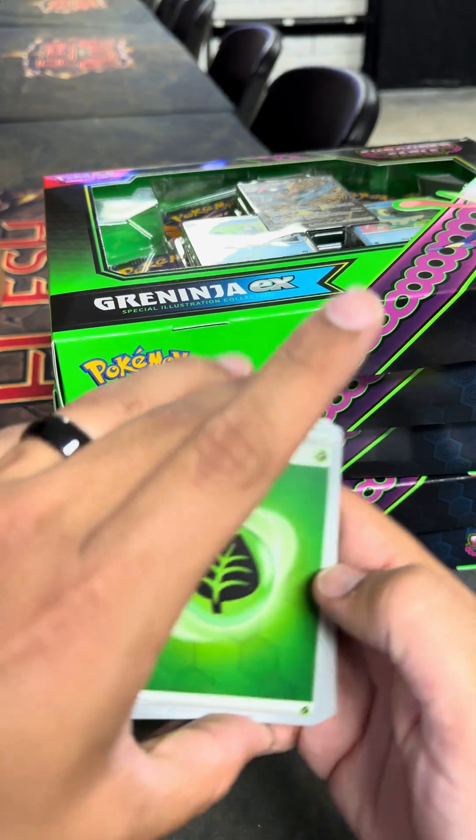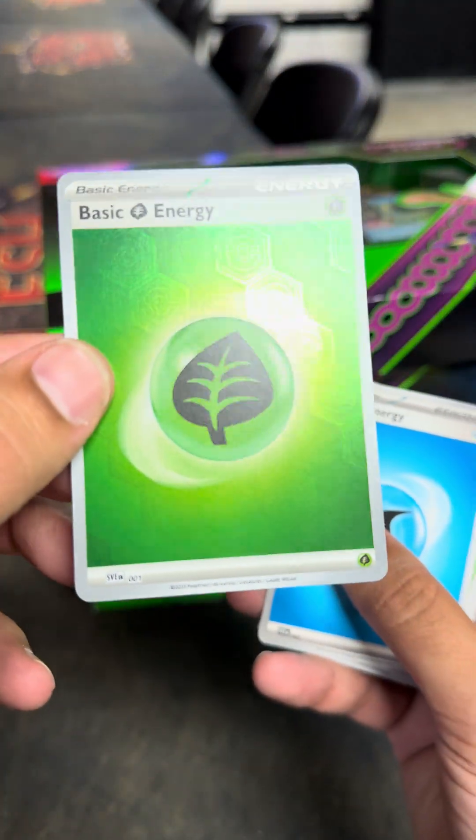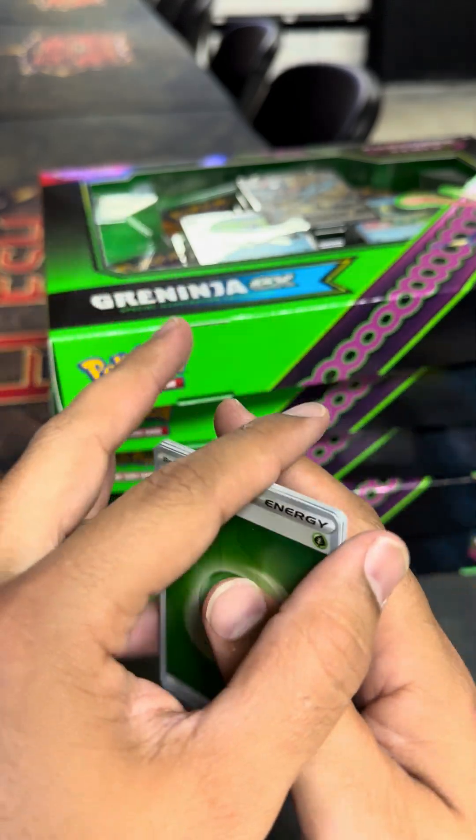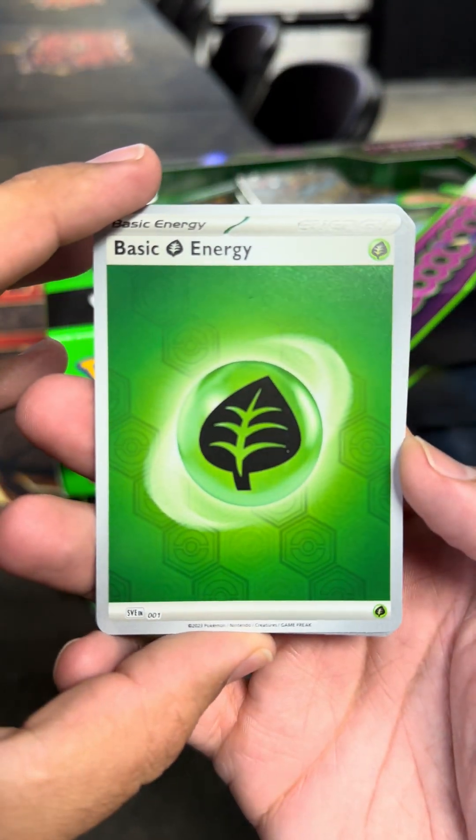Amazing, super cool and interesting. We have a basic leaf energy holo and then these are the regular ones. So don't throw away your energies just so fast — super cool pattern on them as well. Look at that.